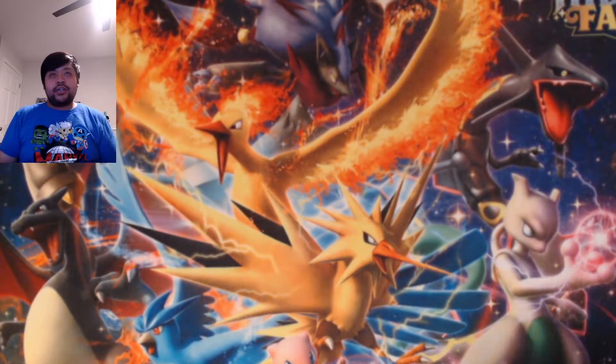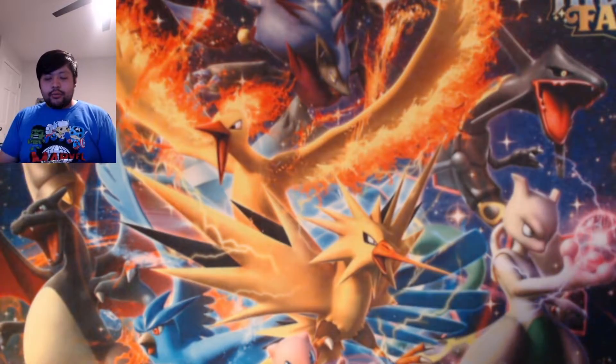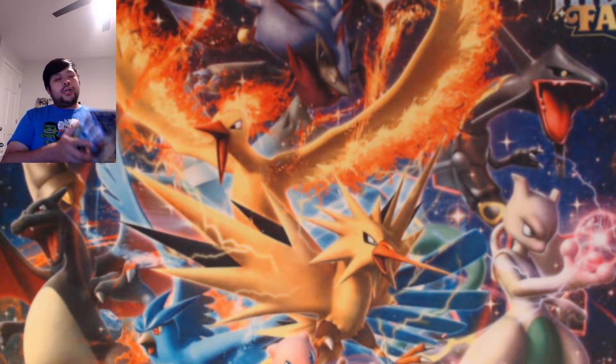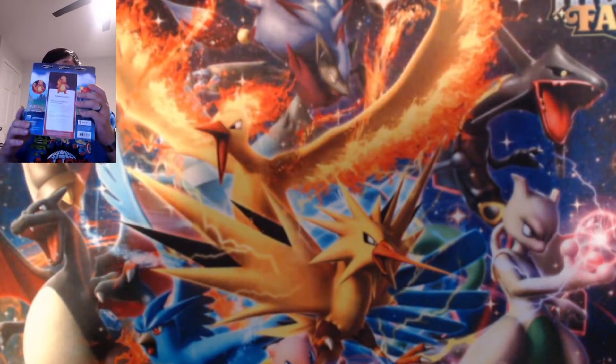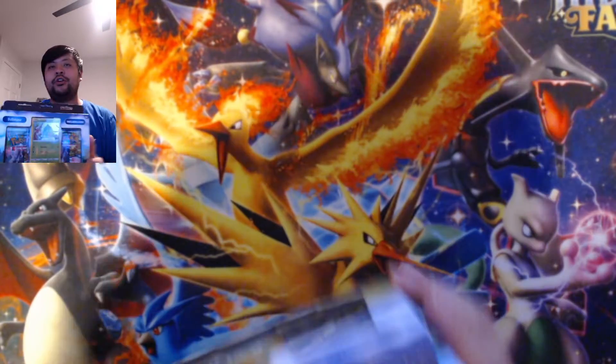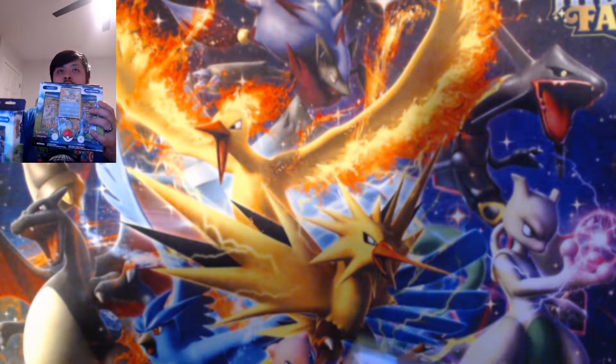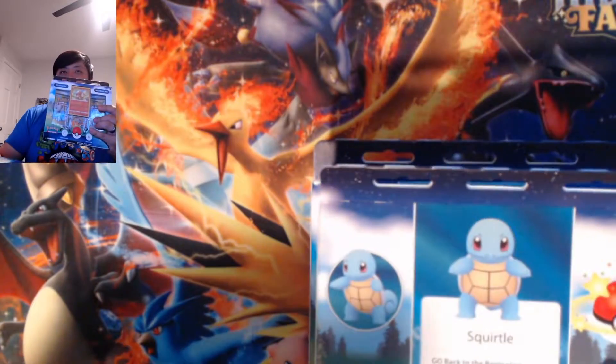Welcome back everyone to the channel. My name is TWPancham. Today we got our Pokemon Go boxes, which are the pin versions, where we have Bulbasaur, Squirtle, and Charmander.